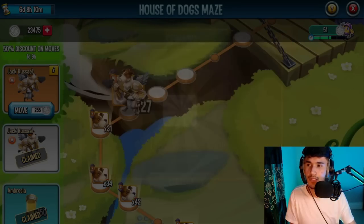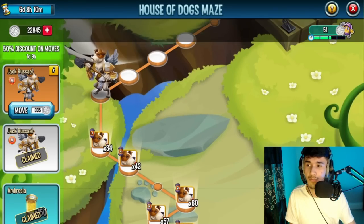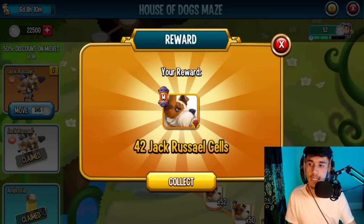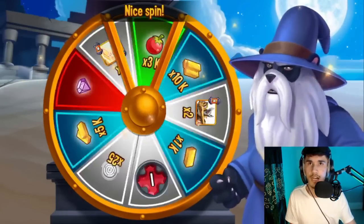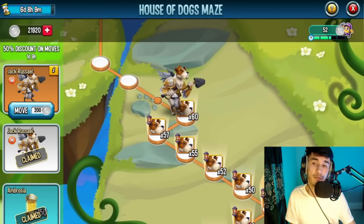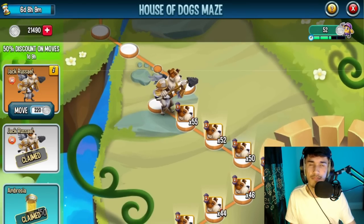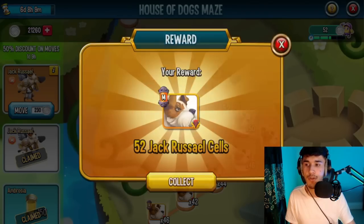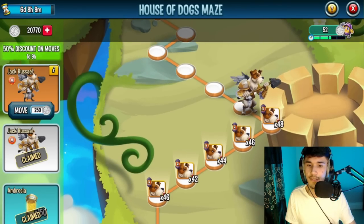Right now it is on a 50% discount, so we're able to get tons of cells for a cheap amount of coins - it's only 335 to move. It's really cheap this time to get this monster to rank 4 or rank 5, especially rank 4. If you purchase the 10,000 coins package and do your daily collection for the next few days, you should have about 16 or 17k, which is enough to get this monster to rank 4 with a discount like this.